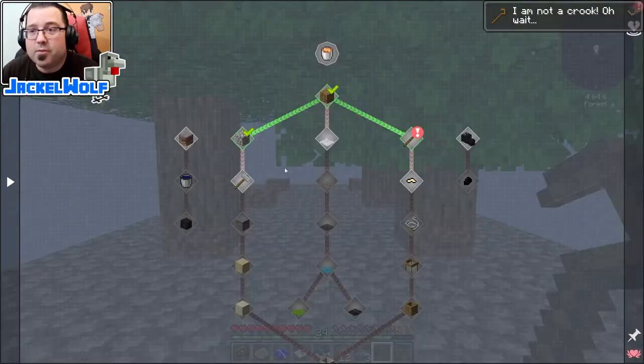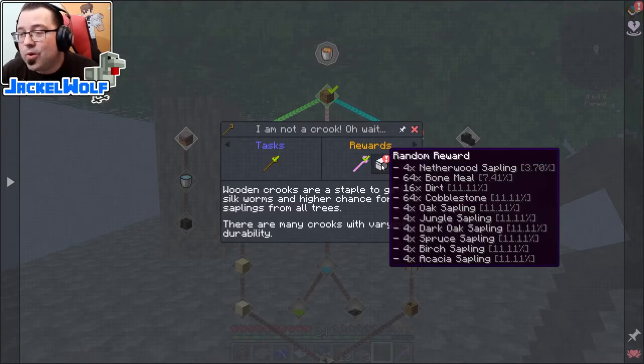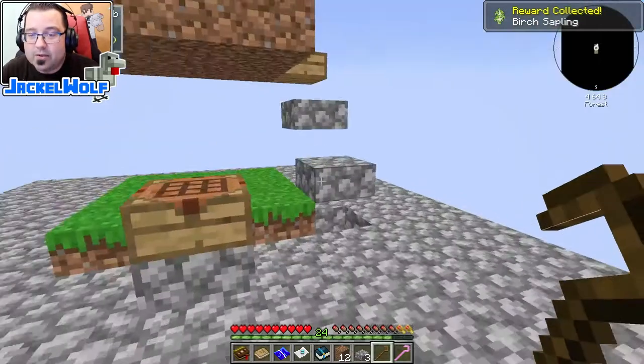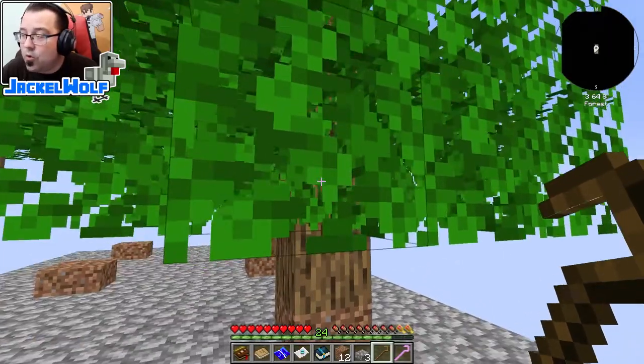Let's open up that quest book — 'I Am Not a Crook' rewards. We got a shiny pink crook and a random reward. These can be very helpful: you can get four netherwood saplings, 64 bone meal, 16 dirt, 64 cobblestone, and various saplings. The saplings probably don't make a big difference right now but they're useful if you want a particular wood type. We clicked our random reward and got birch saplings — birch is a pretty good building material, but for now we'll keep working with oak.